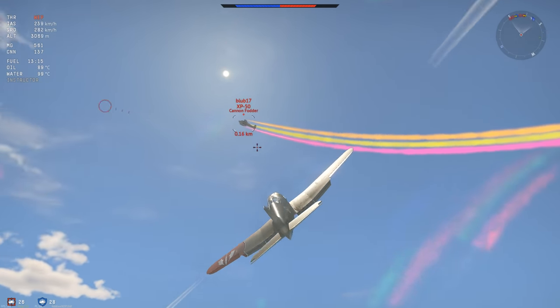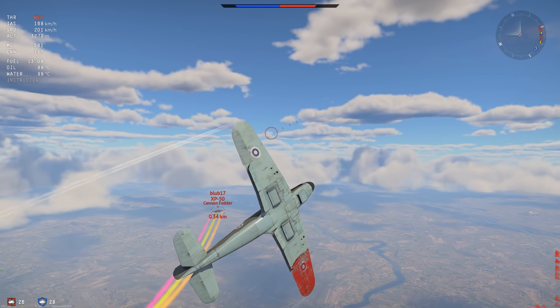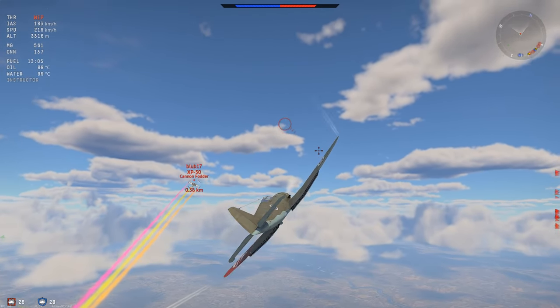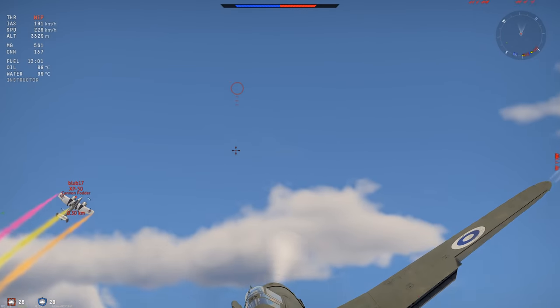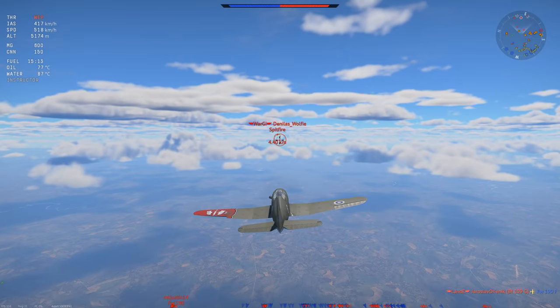I'm not going to get the shot here, but we just loop over him. We go horizontal to not stall ourselves out too hard. As long as you stay between 150 and 200 roughly, you have a lot of authority with this plane if you have the flaps down. I've waited for my nose to pull in, and I'm getting a very easy shot there.